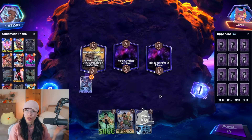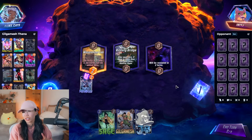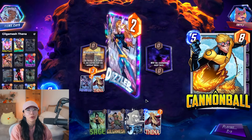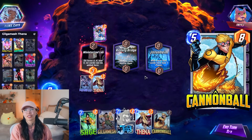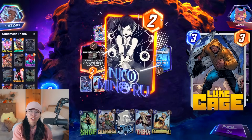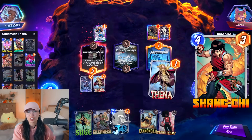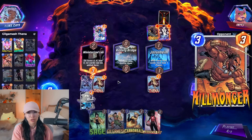Gilgamesh and Thena's abilities work quite well together, so I'd try to make a deck that fits them both. Ideally, we want to draw Thena early and play 2 cards every turn. We have Kitty Pride and 2 other 1-drops to help, saving Gilgamesh until turn 6 to maximize his power. I also added Cannonball to help control the opponent's board. I originally had Luke Cage because I'm expecting a lot of Shadow King this week. I'm also expecting a lot of Shang-Chi, so try to lose priority on turn 6 to play your Gilgamesh safely. A new patch just dropped and I'm already seeing a ton of Thanos - might be worth adding Killmonger to this deck too.